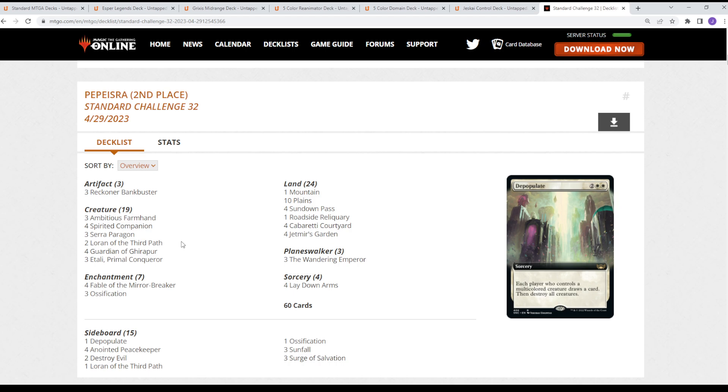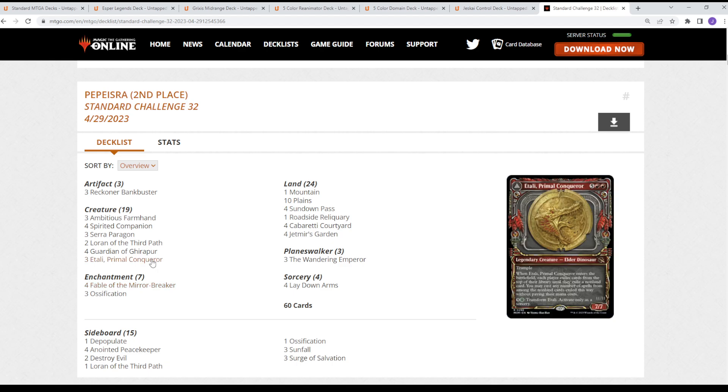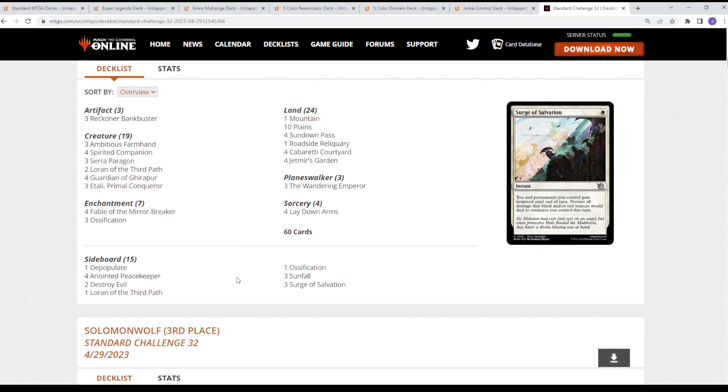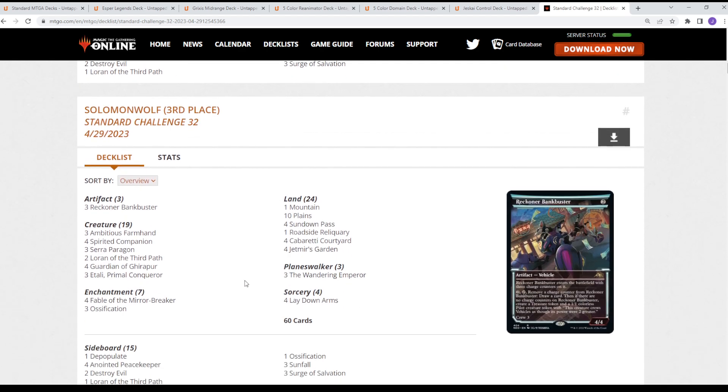We also see a more midrange-focused version — a Boros version that's been going around. Playing Boros for Fable of the Mirror-Breaker, which is a pretty good card, and then Ithali Primal Conqueror for some free casts. You're kind of ramping up, getting value, and then playing Ithali to free cast. The sideboard is very similar — Depopulate, Peacekeepers for tax effects mixed in.